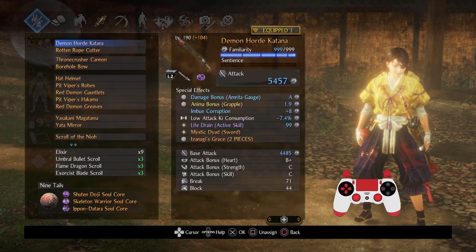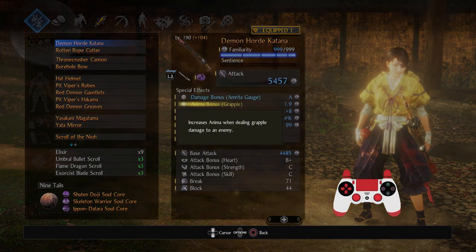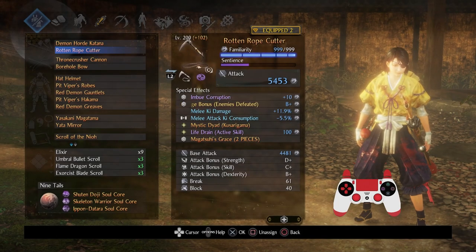Let me talk about some things about my gear. I'm using a demon horde katana that is corrupted because I wanted the anima bonus grapple. The soul cores I was using didn't have the most anima bonuses, so I just wanted a quick easy way to make sure I could get my anima bonuses. The other weapon is just my standard kusarigama with life drain active skill on a corrupted weapon — nothing else has changed.